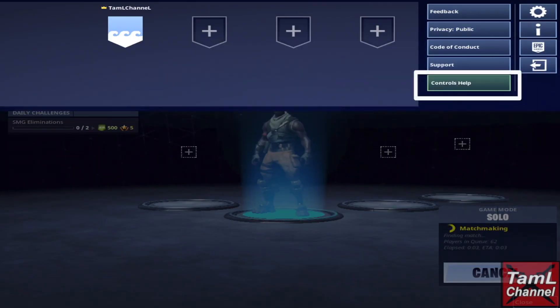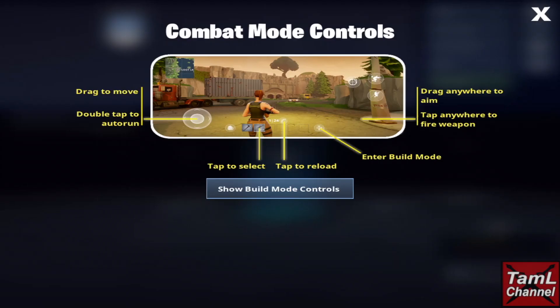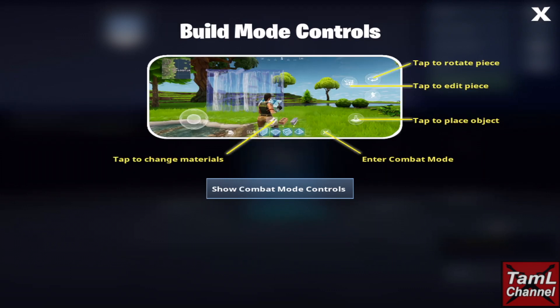In the top right you can find some controls help. At the bottom right it says 'control help,' and you get two screens showing the combat mode controls and the build controls, because you need to build as well as fight in Fortnite.